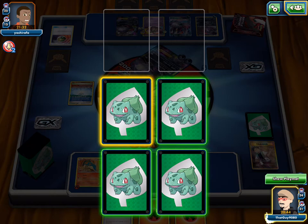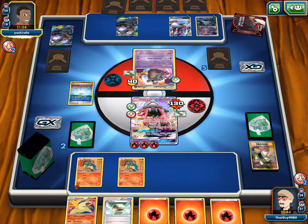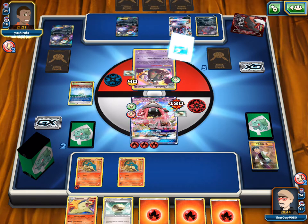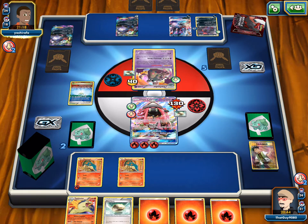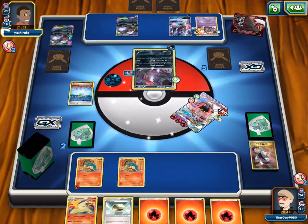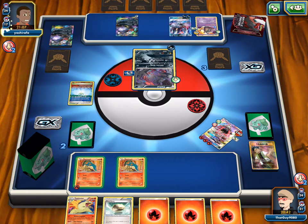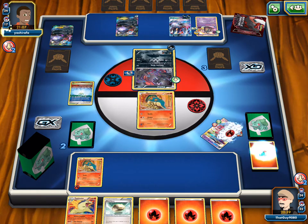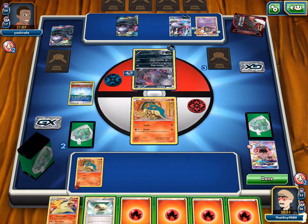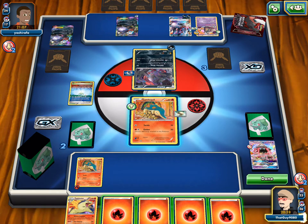Those are our last Typhlosion in the discard now. If we can hit a Candy, we can retreat. It's going to be tough — if he doesn't have enough damage, he won't throw up an EX or GX. He's going to throw up Yveltal and take the knockout. He has a Choice Band. We can bring up Cyndaquil and throw a Float Stone on the one with nothing on him, just in case.